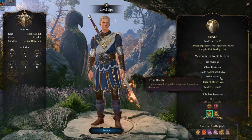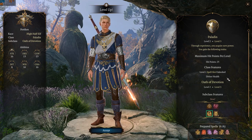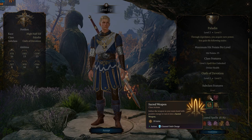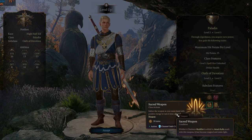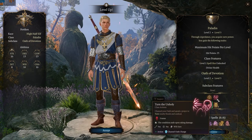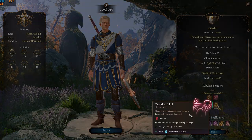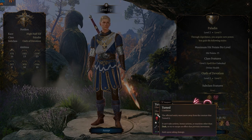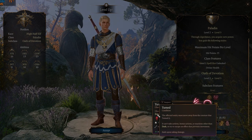At level three, Oath of Devotion also gains disease immunity. His subclass feature is Sacred Weapon, which adds his Charisma modifier to attack rolls and lasts for 10 turns. Turn the Unholy functions similarly to Turn the Faithless but affects fiends and undead. Both of these require a Channel Oath charge to cast.